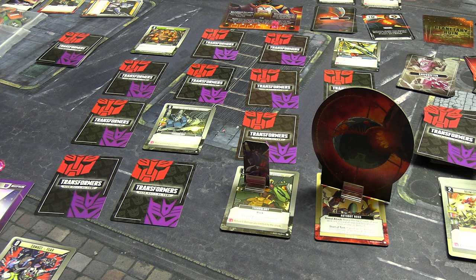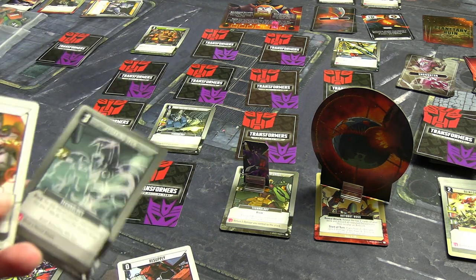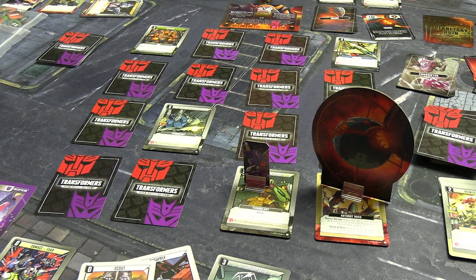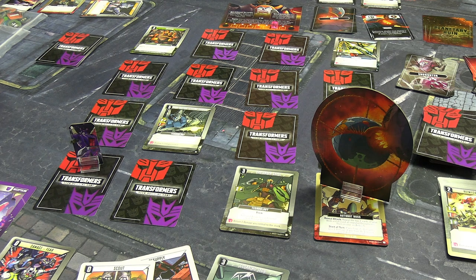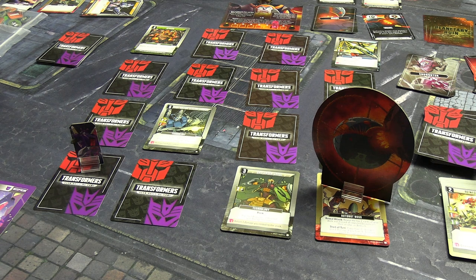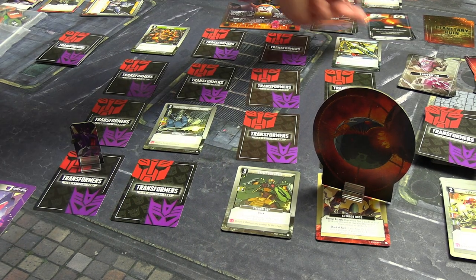I pay one energon to convert into bot form so that damage card won't hurt us right now — I won't use the optional energon gain, just the movement. We have two movement with flight and two power. I move to the bottom corner so Unicron chases me away from the Autobot boss, letting me move back onto Broadside next turn. Unicron moves the four-move card — that might be okay. I draw my new hand, reinforcement cards still coming in handy. Unicron makes it to us; I have him book me this way.